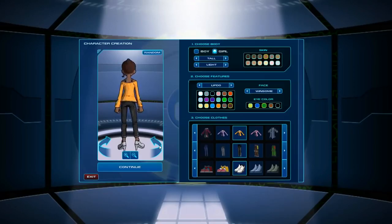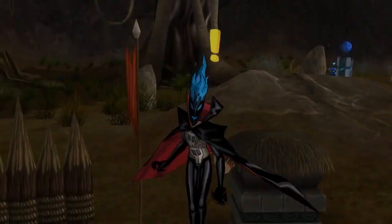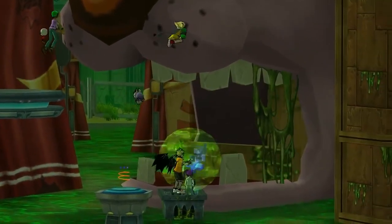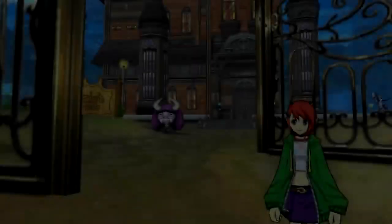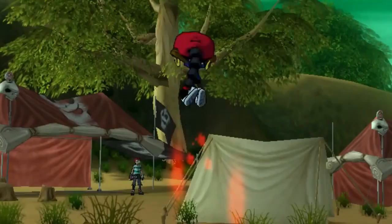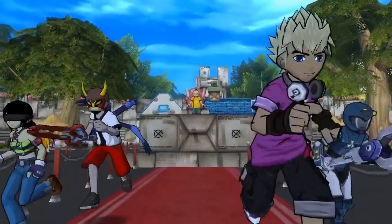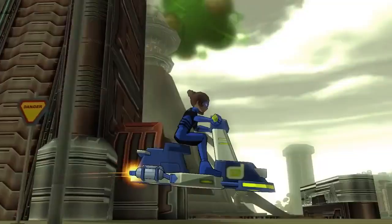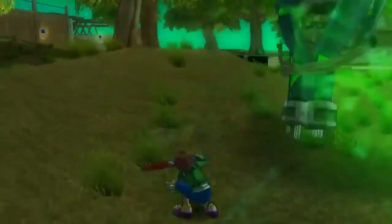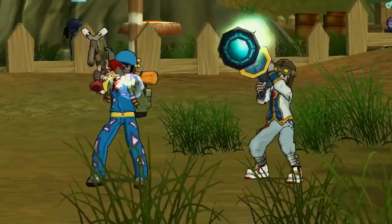Team up with your friends and save the universe. Go on over 600 unique missions and traverse dangerous environments. Hang out with over 50 of your favorite cartoon characters and collect all 36 of their supercharged nano counterparts. Speed through iconic areas from your favorite shows on custom jet bikes, clouds and hoverboards. Tear through bad guys in action packed combat using a wide array of weapons including swords, rifles and rockets.